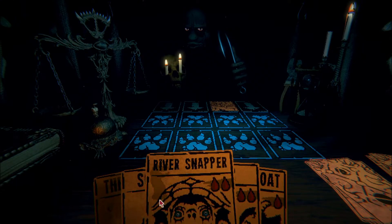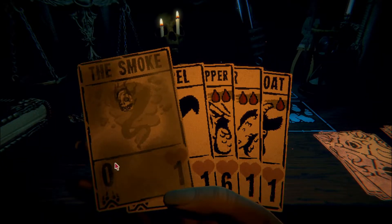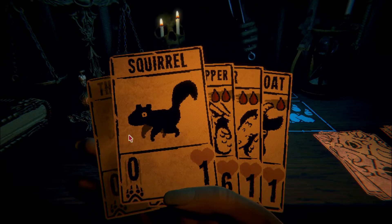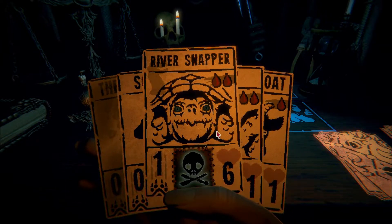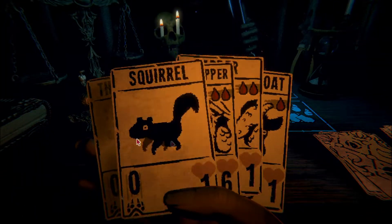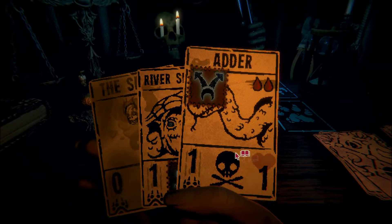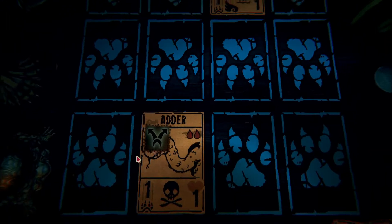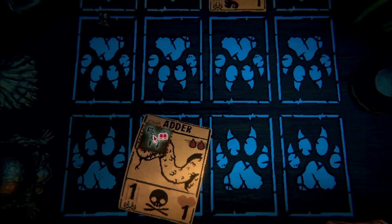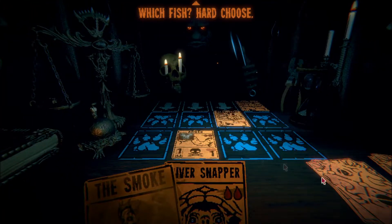He's going to play kingfisher. We've got smoke - I don't know what that does. It doesn't do anything from the sigil list. I'm guessing we can't sacrifice it. We can play a squirrel, a black goat, and then get our adder or river snapper out. The adder seems like the better option right now. So we squirrel, then we go adder. We're doing two damage already. Do we throw the smoke out? I don't know why we would. There's two damage - I like it. Kingfisher is in and going to do one damage back.